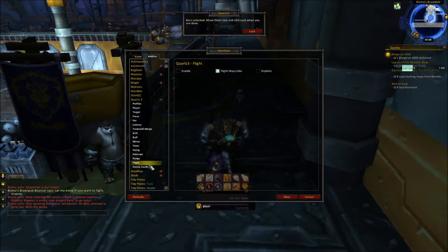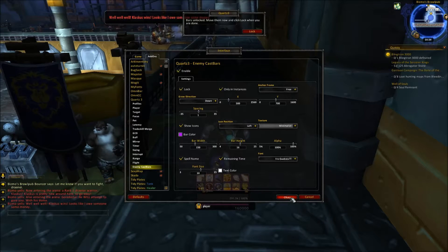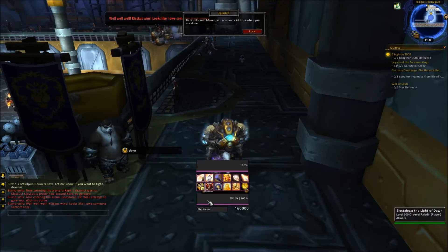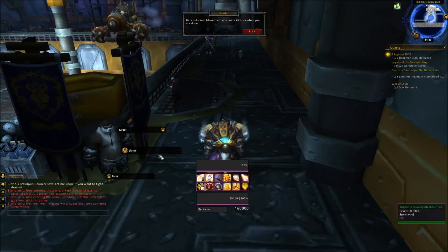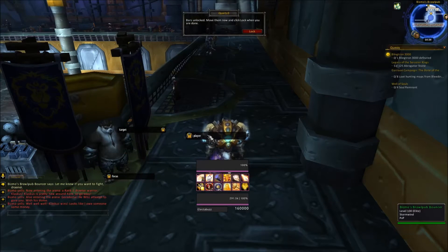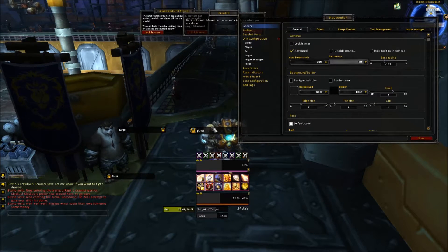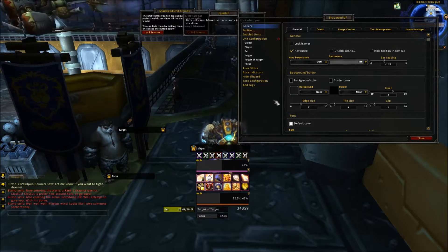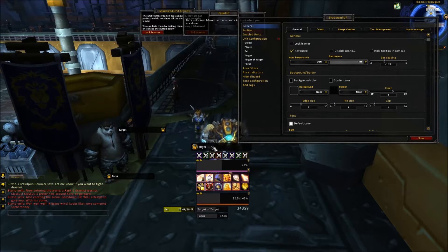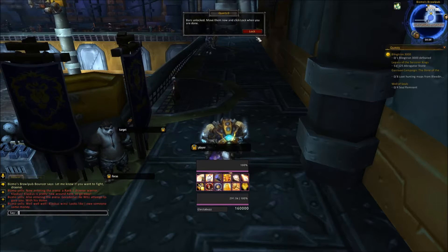Range, flight — and I do want enemy cast bars. Contrary to popular belief, I think they're important. Let's look here, here, and here. For the buffs from Shadowed Unit Frames, slash /SUF, lock frames — they're right there. Now I know where they are. Let's position Quartz just a tiny bit above it and we'll be fine. Lock again and close.